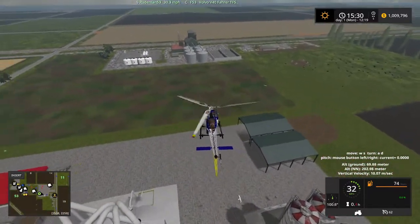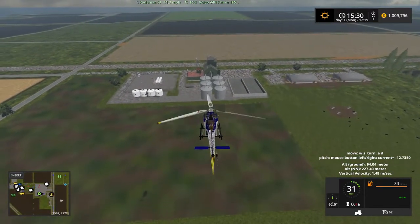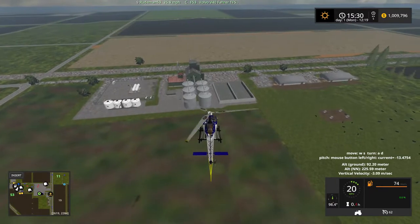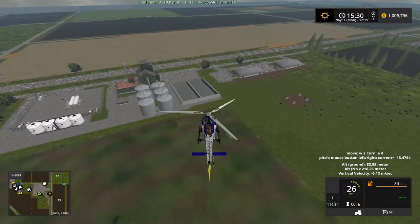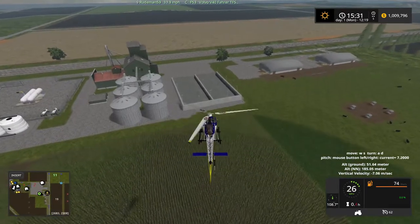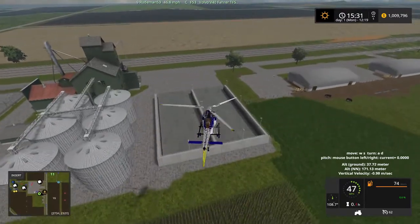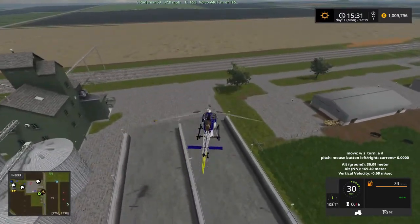Over here is something really interesting — this looks like a very large dairy farm, although everything on it is static. I should have read the description when I downloaded the map, but I get anxious when I download a map. I get very excited and I want to jump right in it.